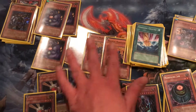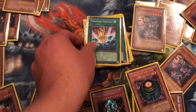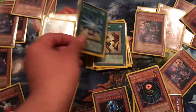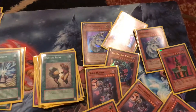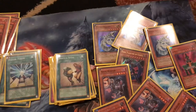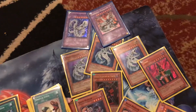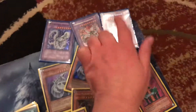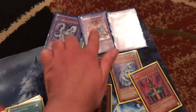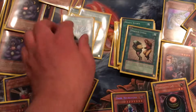This build was one of the best builds back in the 2007 format. For the spells, you've got three Smashing Ground and Future Fusion for the three Cyber Dragons. I run three Cyber Dragon Fusions: Cyber End Dragon, Chimeratech Overdragon, and Cyber Twin Dragon. And that's why Future Fusion is there.